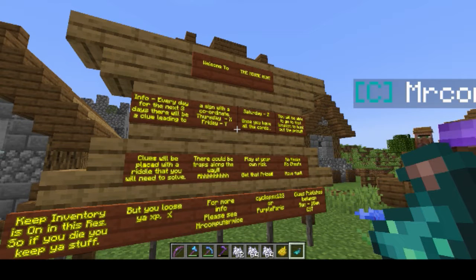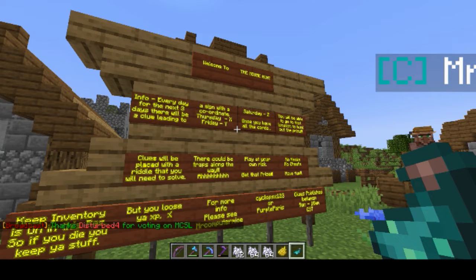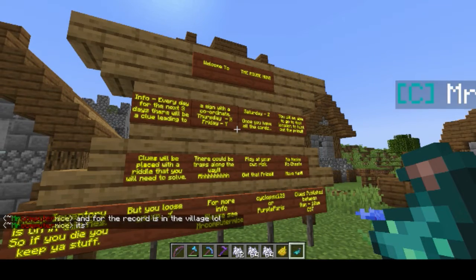Every day for the next three days there will be a clue leading to a sign with coordinates. On Thursday it'll be the X coordinate, on Friday the Y coordinate, and Saturday the Z coordinate. Once you have acquired all those coordinates you will be able to go to that location where you will find the prize. The prize will not be placed until the last day, so there's no way to cheat.